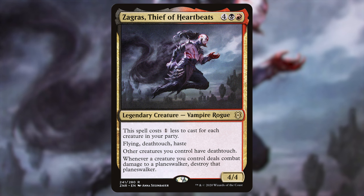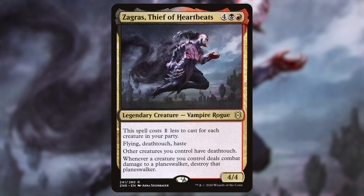The important ability on this creature is why I built the deck: other creatures you control have deathtouch. It also has a cool one — whenever a creature you control deals combat damage to a planeswalker, destroy that planeswalker, like planeswalker deathtouch. But the real reason I wanted to build this deck is that giving your entire team deathtouch pairs really well with the first category I'm going to talk about: the pingers.